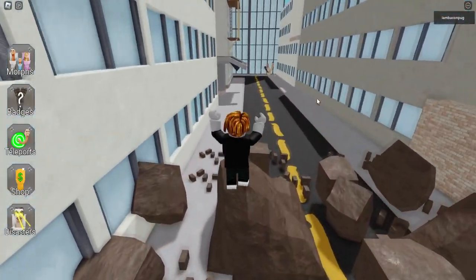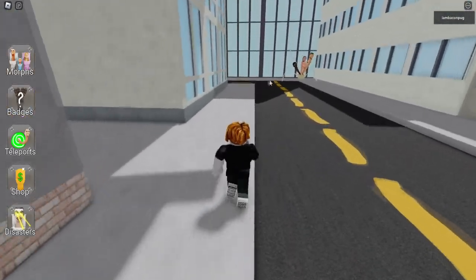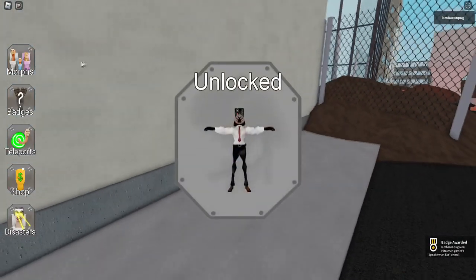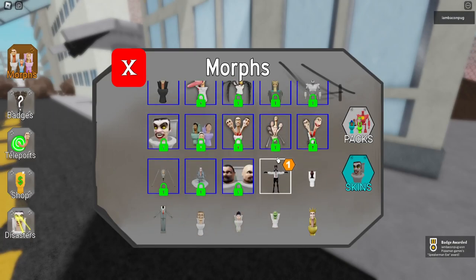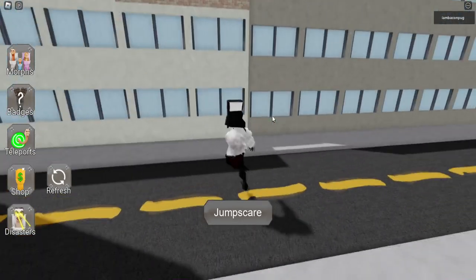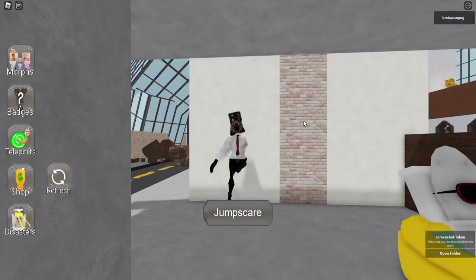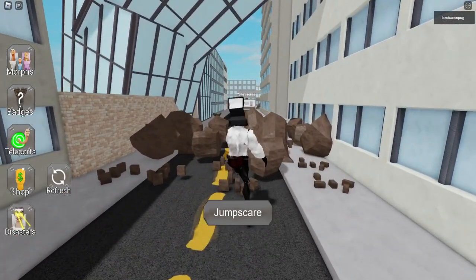You can see here will be the building that is falling, and here is another morph of robux and the new morph — let me collect it. This one is so crazy. I don't know why he doesn't have one arm and one leg, but this is the new one guys. It's really creepy and it's the new morph from the last update.